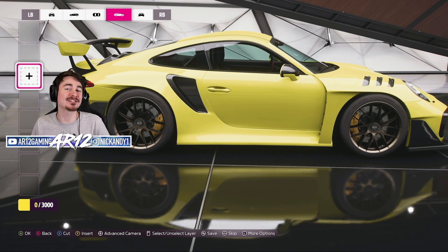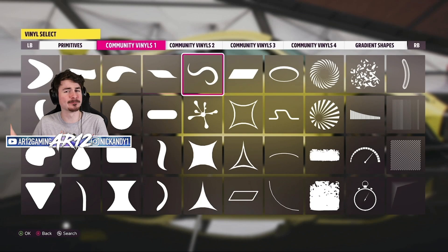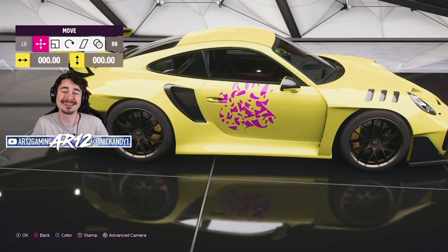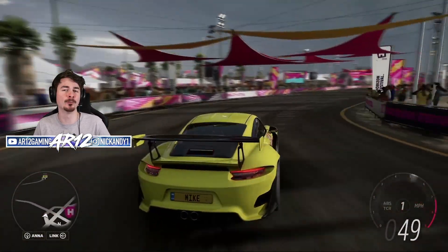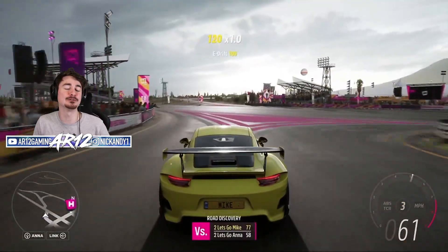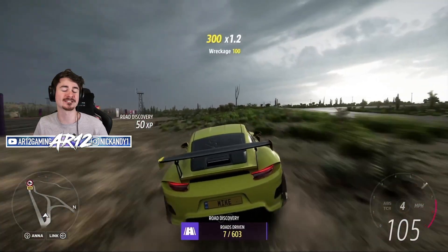The final thing before heading out into the open world is the brand new paint booth for Forza Horizon 5, which is similar to how it was in the past but has a brand new UI that's going to make painting a thousand times easier. The paints you make are going to be way higher quality. If you painted in Forza Horizon 4 and drove into the open world, your paint would be kind of pixelated. They fixed that and upped the resolution for paints in FH5 so they look super crisp, which is awesome.